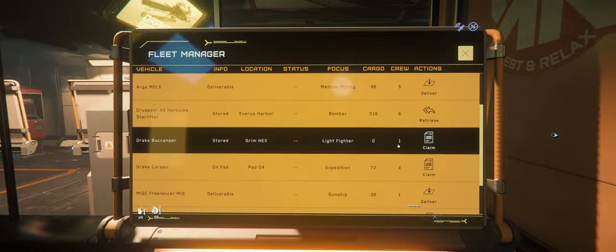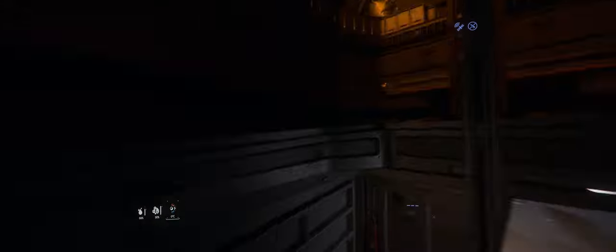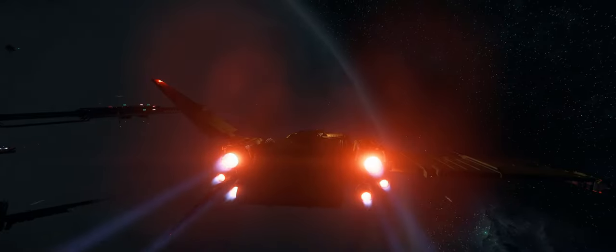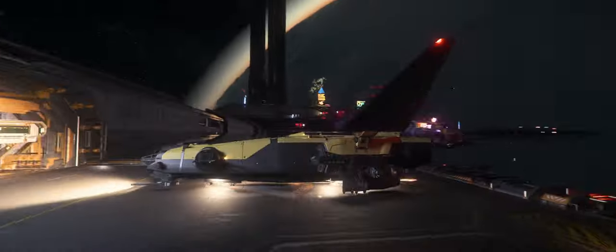This way, there will be a fresh ship waiting for you when you need to repair or if you lose your ship for whatever reason. This takes about the same amount of time to land and wait for repair services to complete, but is completely free. In the case you need to repair your ship, just park beside a pad that has an entrance to the space station.